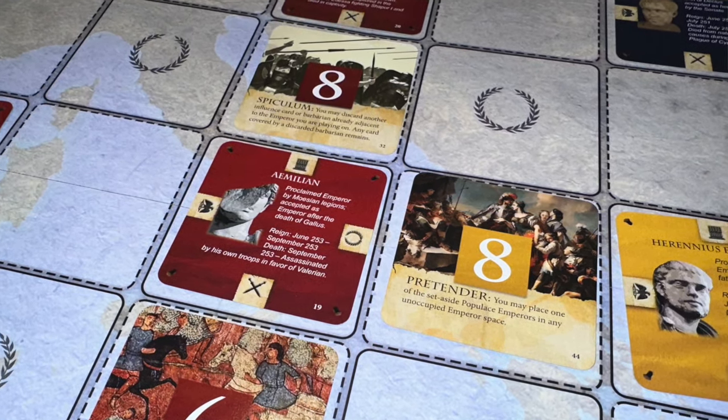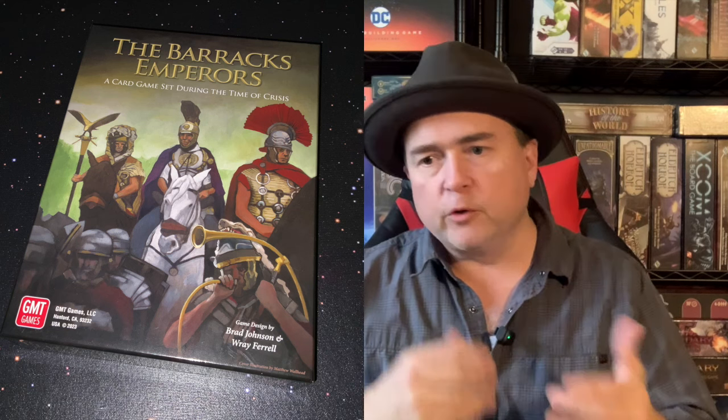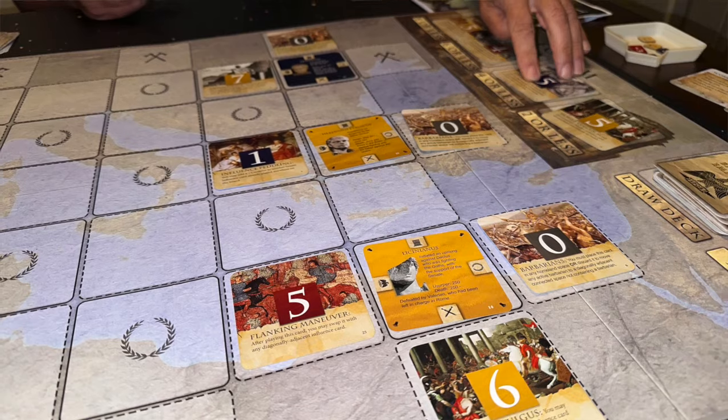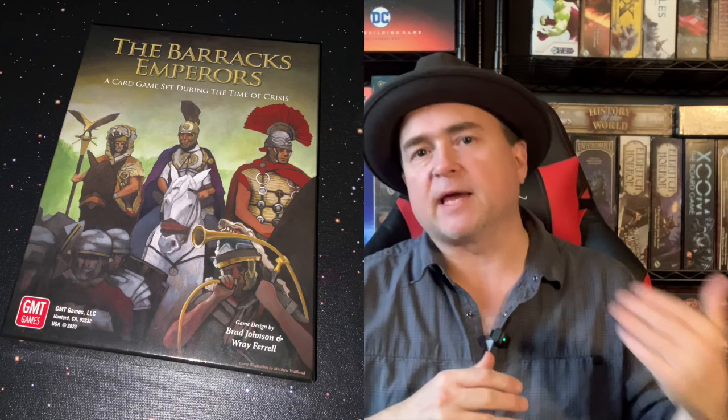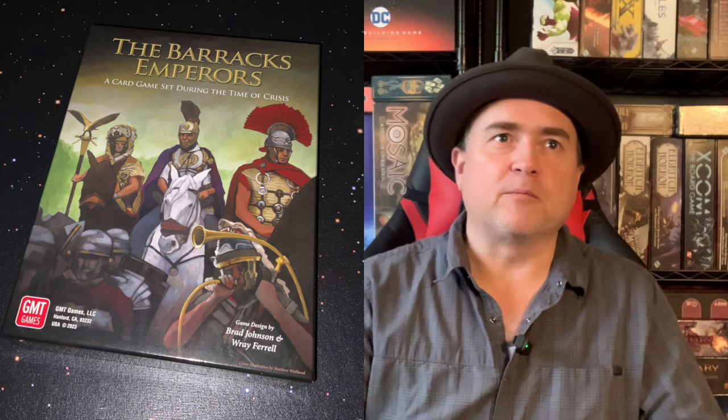The gameplay is quick—you decide what to play, play it, do whatever actions it allows, draw a new card, and it moves fast. Those emperors disappear from the board pretty quickly. It took me a while to catch on, and through no fault of the game—it was not what I was expecting. There's more depth here than I anticipated. I was thinking just place and collect, but there's real depth. I wasn't doing well in the first game; Kim actually ended up winning by collecting enough emperor card sets for the highest score. The more you get into the weeds of it, the more you realize just how much depth there is.